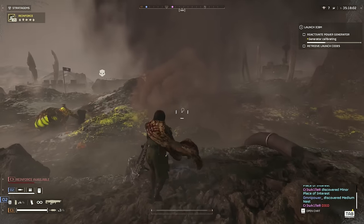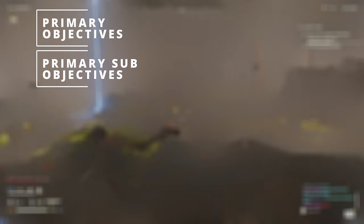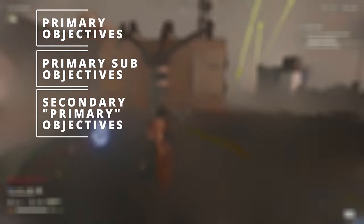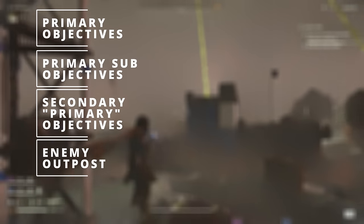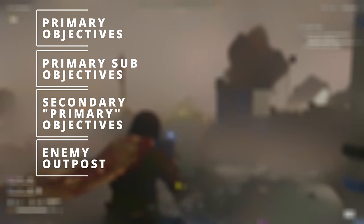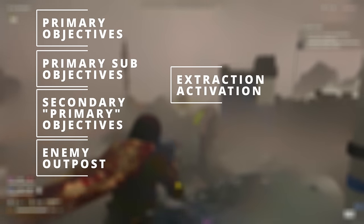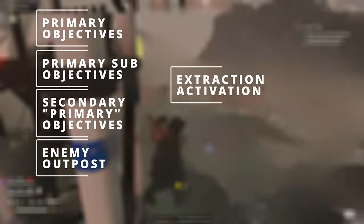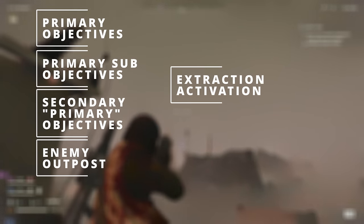Now let's dive into what does affect the map heat. Primary objectives. Primary sub-objectives. Secondary objectives. Enemy outposts — that'll be the Terminids' nests or the Automatons' outposts. However, keep in mind that the light ones do not affect it. And lastly, we have the extraction point activation.